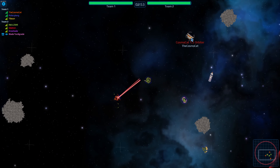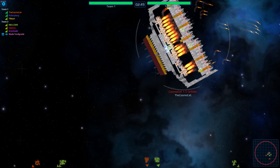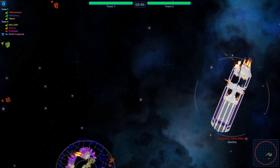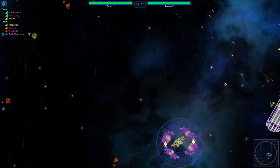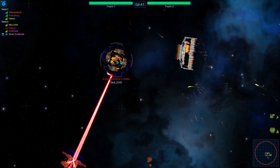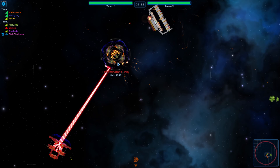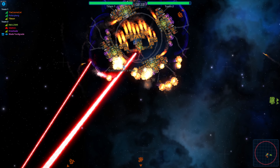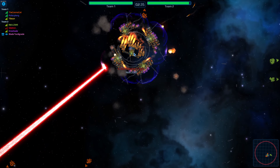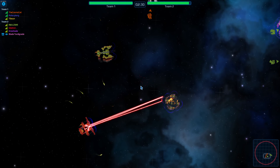Cosmo cat is finally making it around from the asteroids and coming in to deal some damage — he starts launching off some missiles and has nukes he can use. A lot of missiles incoming. Some of the missiles are weaving their way through the shielding and dealing some damage to nick. He had very thick shields all the way around but they haven't had time to recharge and have been taken out.